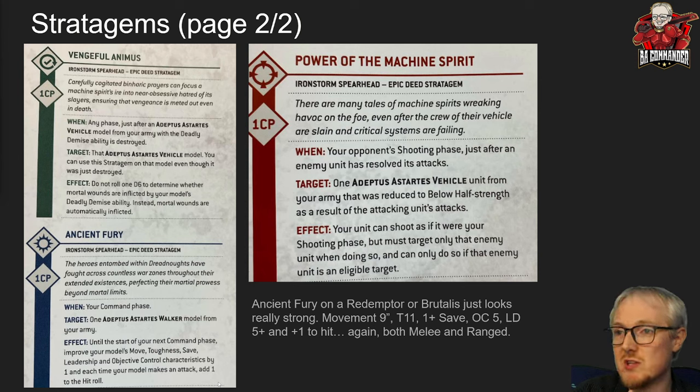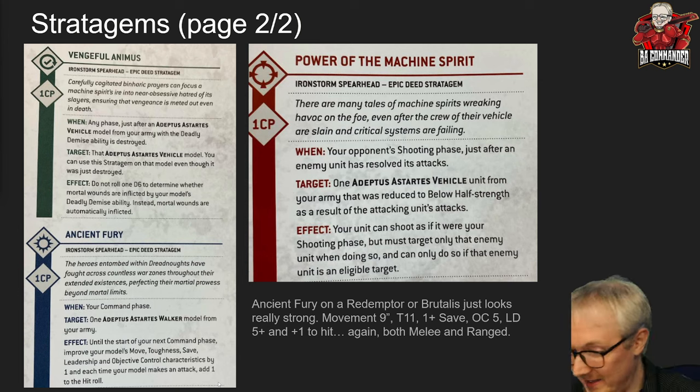Power of the Machine Spirit: in your opponent's shooting phase, just after an enemy unit has resolved its attacks, one vehicle from your army that was reduced to below half strength as a result of those attacks can shoot back as if it were your shooting phase — but must target only that enemy unit. So the second your opponent hits your Repulsor Executioner and brackets it, you instantly shoot back with your one detachment reroll still available. Ideally you use this before getting bracketed to avoid the minus one to hit. If it was your Dreadnought with Ancient Fury active, you're hitting on twos. There's a lot to like about this detachment — every stratagem seems really strong.